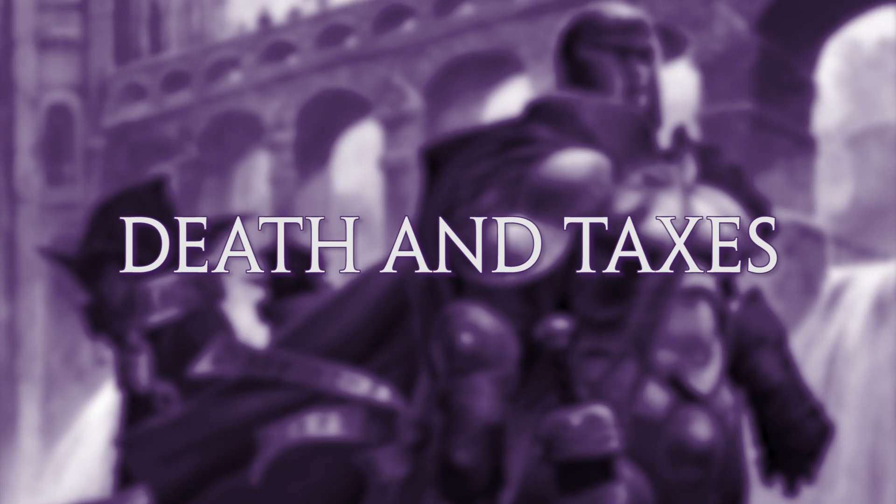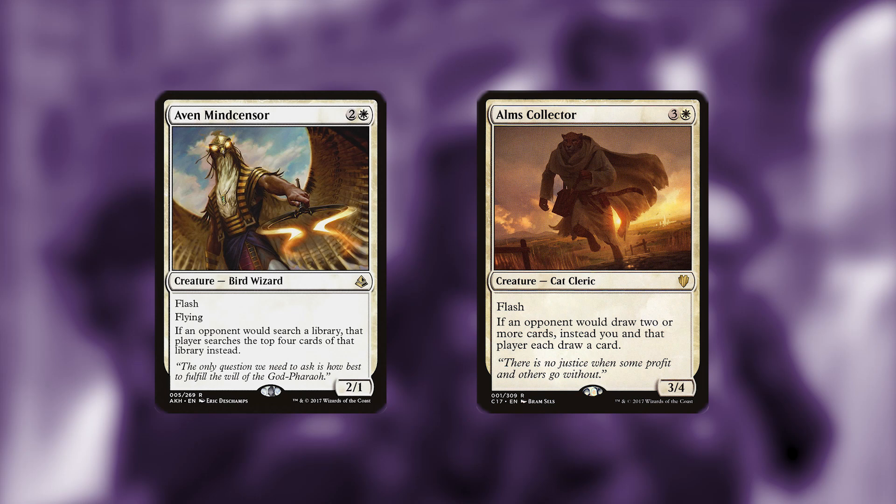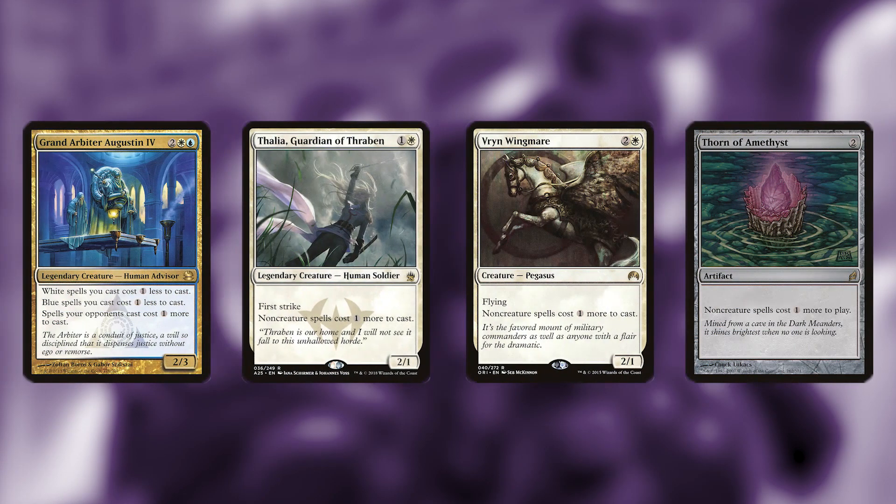To start things off, I'm going to be talking about the death and taxes portion of this deck. Cards like Aven Mindcensor and Alms Collector are going to stop opponents from gaining card advantage over you by preventing a player from searching their library or drawing too many cards. Grand Arbiter, Thalia, Vryn Wingmare, and Thorn of the Amethyst are going to force players to pay additional mana to cast spells, making it more difficult for your opponents while you attack them with a number of creatures each turn.